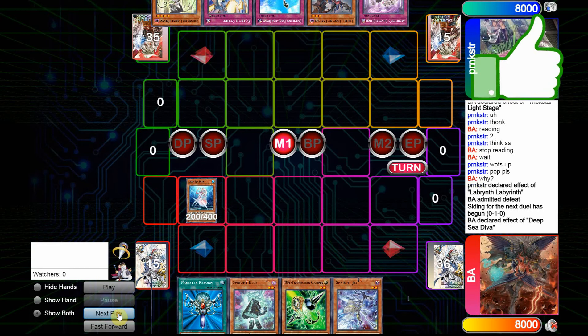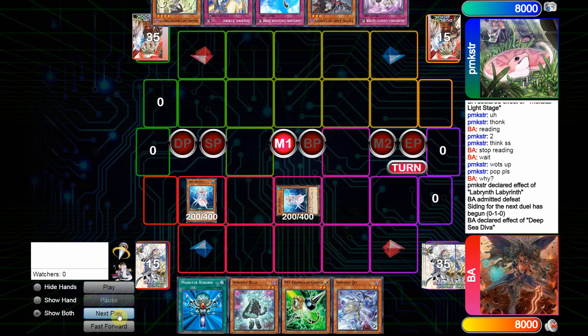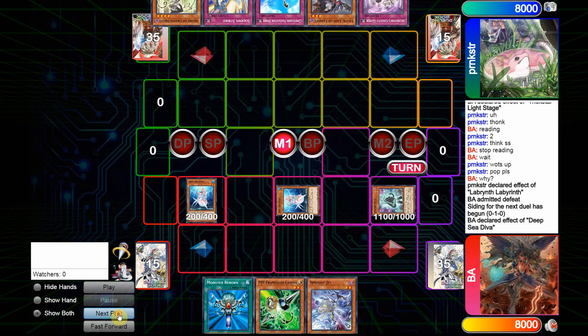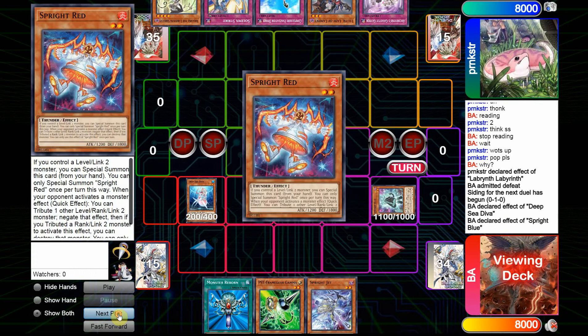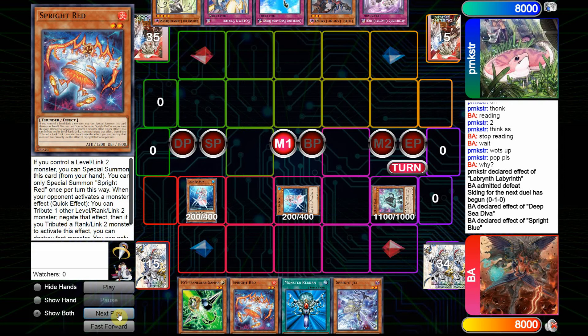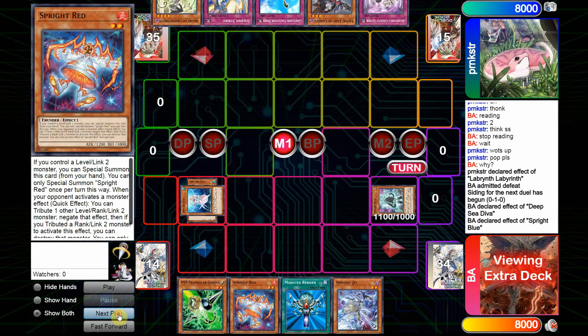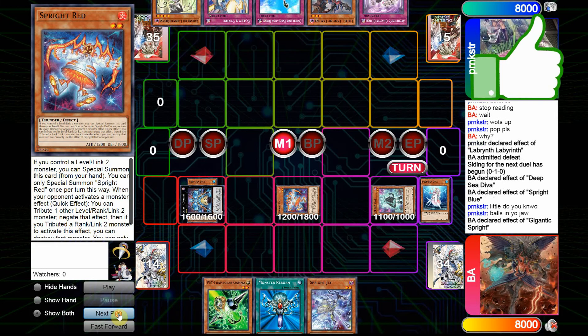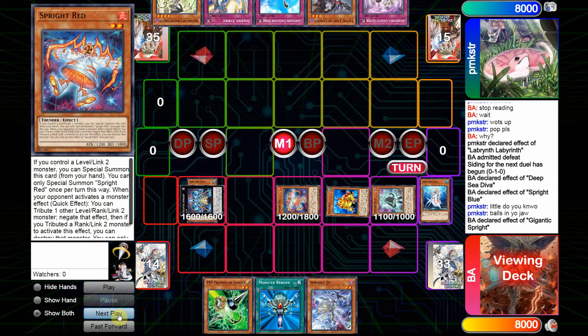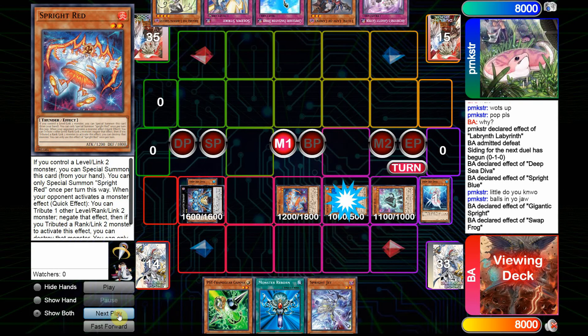We'll now see that the Sprite player is going to go first here, and the Labyrinth player has three purple cards, so there's not going to be much that he can do going second. We see the Sprite player with two Divas and a blue on board, with the addition of Jet. And now we'll see the Summon of Gigantic Sprite, the Special Summon of Red, and we'll then see the Gigantic Sprite activate, as he is likely going to summon Swapfrog.